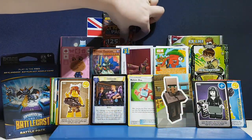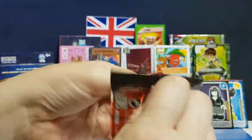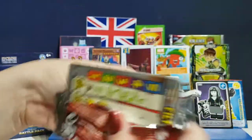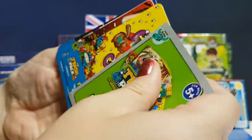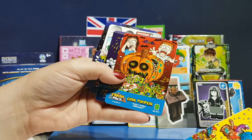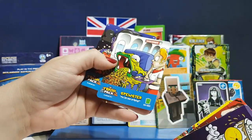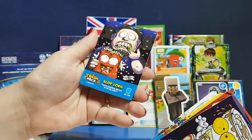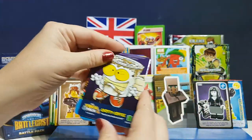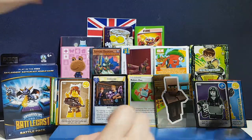Going for the Trash Pack Collection One cards — we've got a few of these, so check out our other videos. We have Feral Flyer, Gunk Pumpkin — good for a Halloween special! — Grotty Coffee — he's quite good, spews stuff, quite disgusting but funny and cute — and Slop Corn. I like Grotty Coffee best!